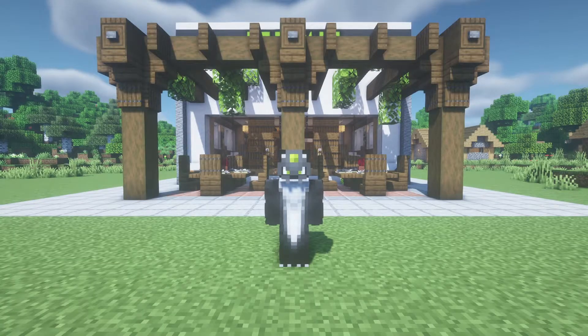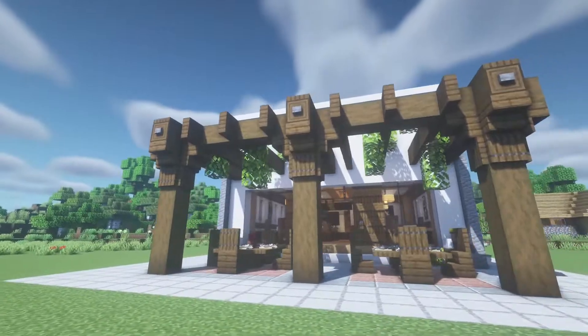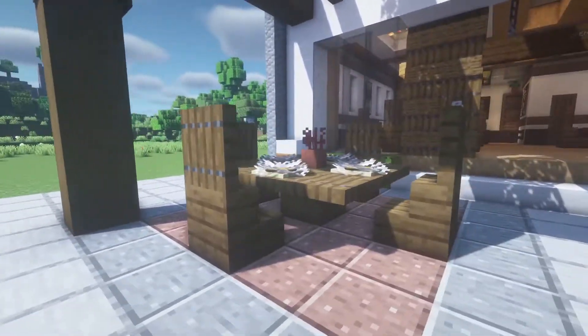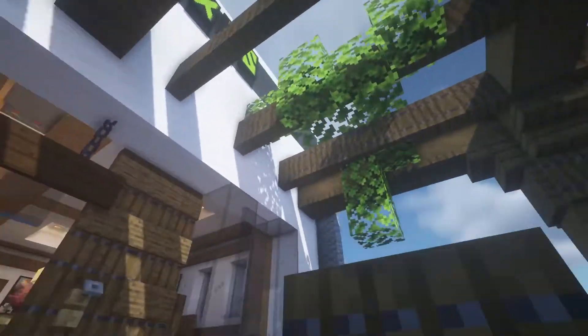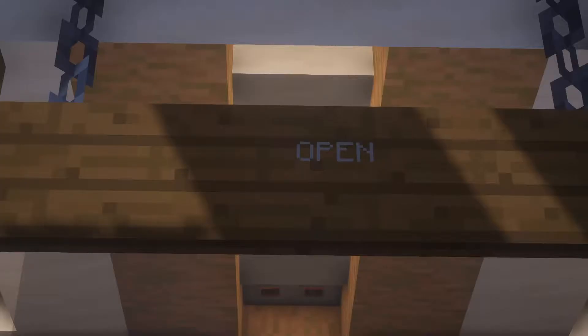Today I'm gonna show you how to make this restaurant. This building comes from the position of my friend here, and I'm really sorry but I don't know how to pronounce your name. So let's have a look. Here we have the front with this really nice pergola, with some tables and really cool stuff, like bread and some hanging leaves that look really cool.